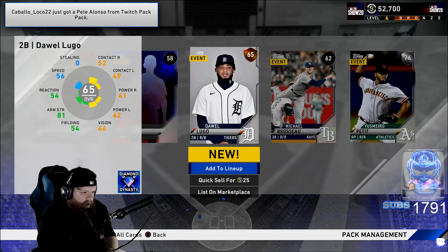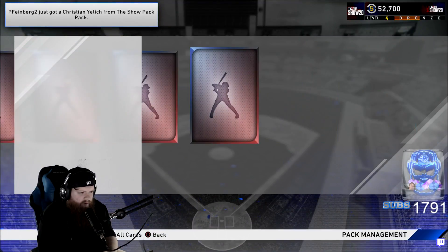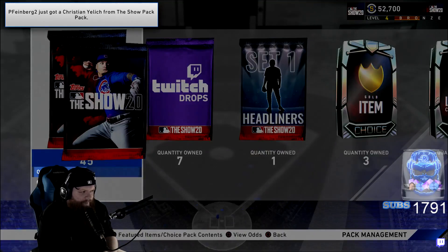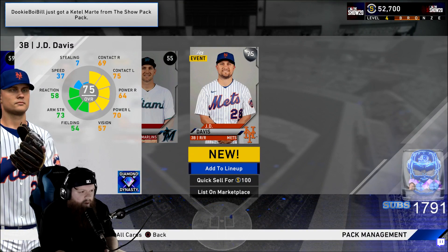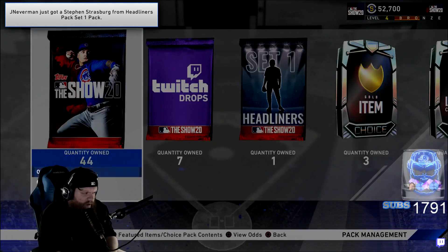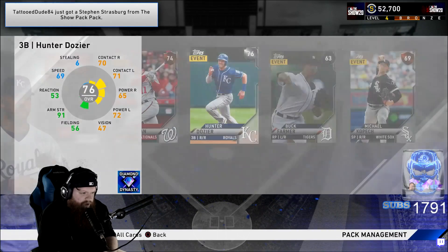We got Petit or whatever. He pulled shit, I haven't either brother — it's okay, we got a lot of packs to go. 45 packs left, we're 15 down. Silver — who we get? JD Davis is a silver, okay. JD Davis was a nice card to have in BR so I don't hate that. Hunter Dozier. Michael Kopech.